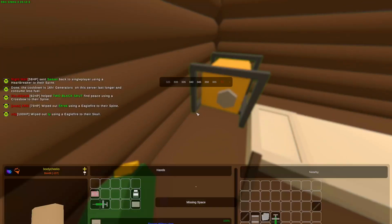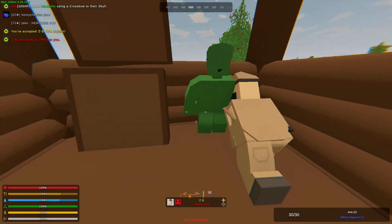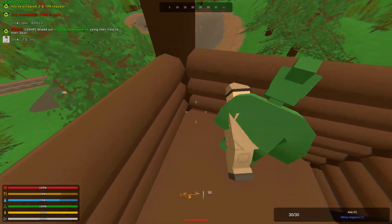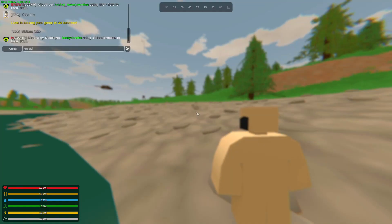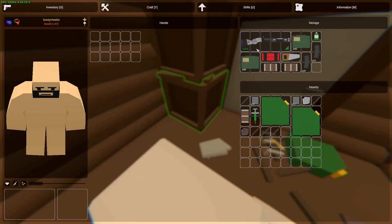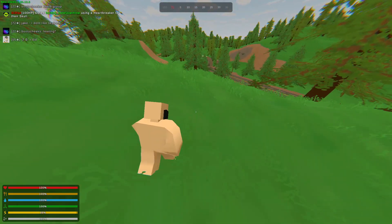We need to get ourselves a generator or else the base will decay. Let's go back to Scorpion and hopefully not die. This dude over here — I've dueled with him before and he recognized me on the server and I think he wants to team. I think I'm gonna duel with that dude for a bit; he has his own base and everything. We're probably just gonna be helping each other out — that's what's gonna happen.